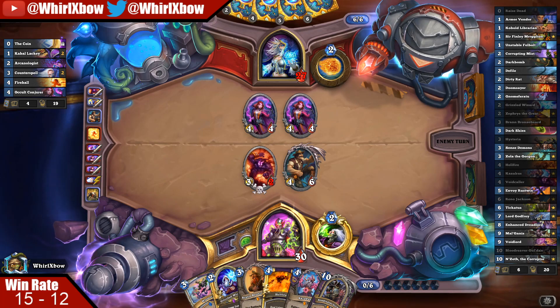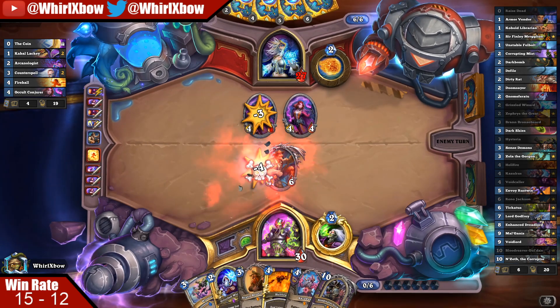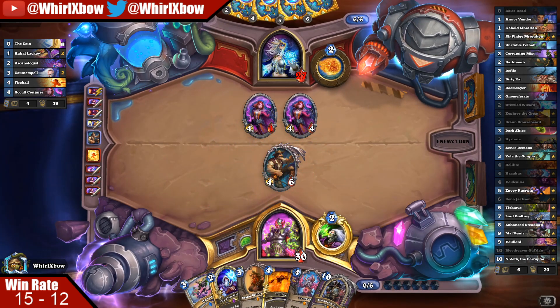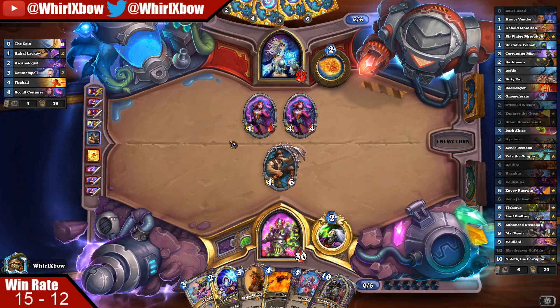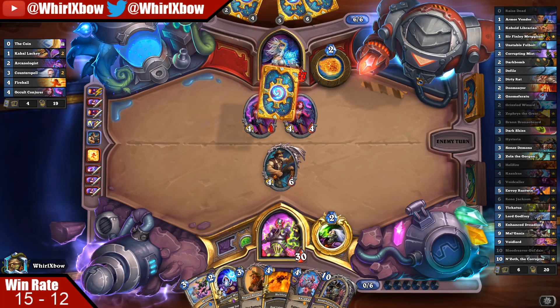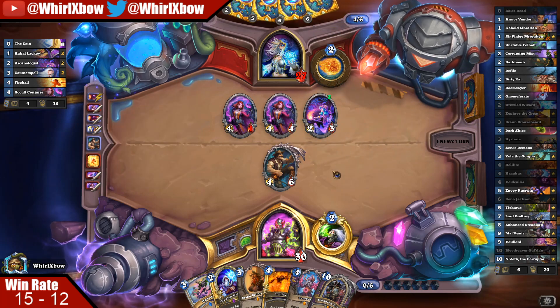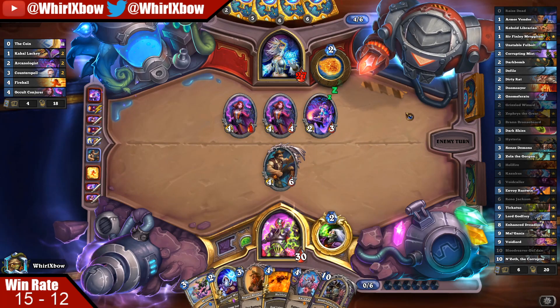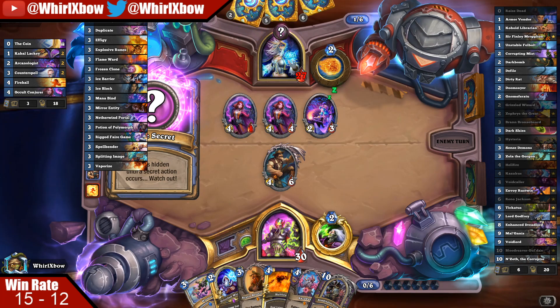I would have 100% taken Tick there — just any demon, so this actually summons something and I don't completely lose out on tempo. That's super greedy because if I do have a demon in hand he's super behind on board now. He probably figured that attacking instead of hitting the 2/3 and keeping Zephyrus alive meant I didn't have one — at least that's the conclusion I would have come to.